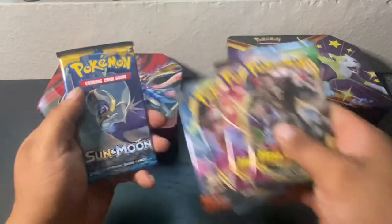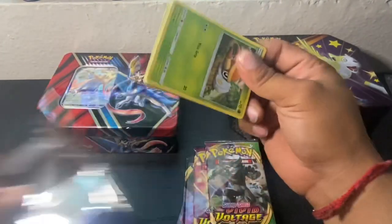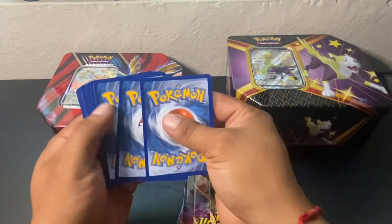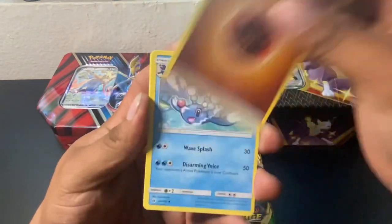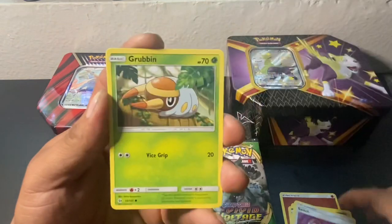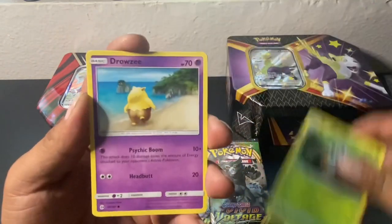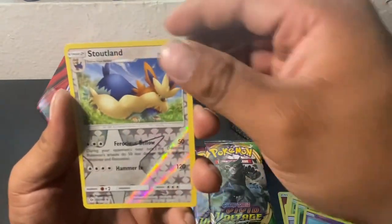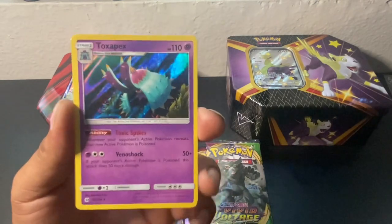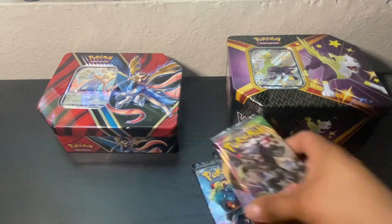Alright, let's start with the Sun and Moon Base set. We got a Rock Energy, Brioni, Alolan Persian, Switch, Grubbin, Spiro, Alolan Grimer, a Rowlet, a Drowsy, Reverse Doubtland, and a Holo Toxapex, guys. That's a nice card. At least we got a rare.